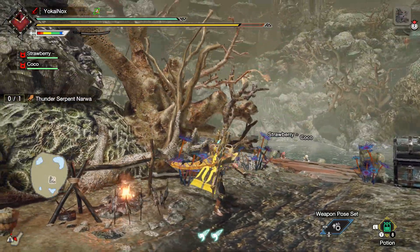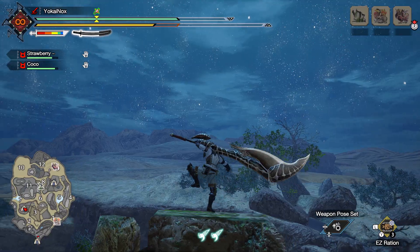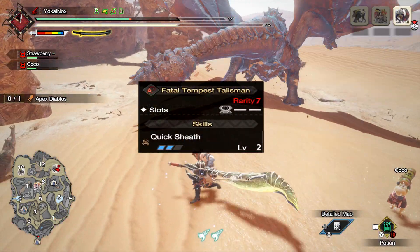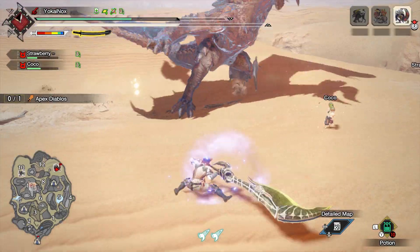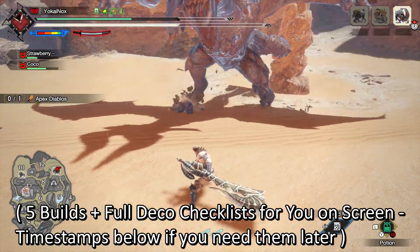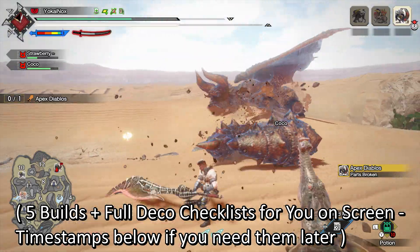Comfortable sets, fun sets, meta sets — five builds for you guys including some of my personal favorites. Before we jump in, all of these builds were made using just a Quick Sheath level 2 talisman with one level 2 slot to make them super easy to recreate. I will be showing my own personal versions of the builds following each of them to give you guys some extra ideas, and of course any extra slots and skills on your talisman will just make them even better.